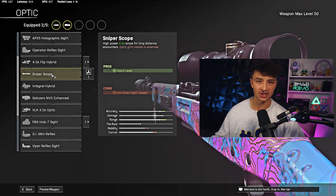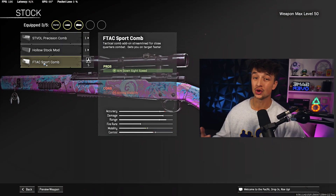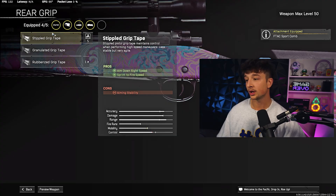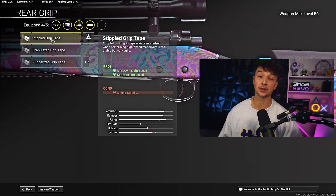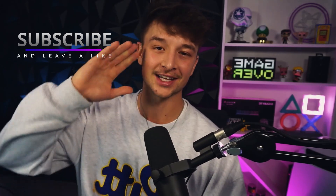For the stock we're going to run the Sport Comb, which gives us a huge ADS bonus. And for the rear grip we're going to run the Stipple Grip Tape, which gives us the sprint-to-fire speed we need for those heated situations, and also ADS. Hope you guys enjoyed the video, have an amazing day and I'll catch you guys in the next one.